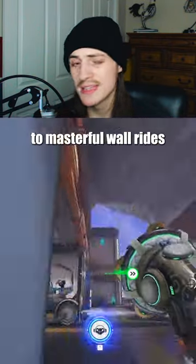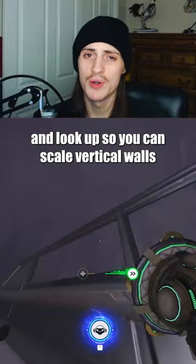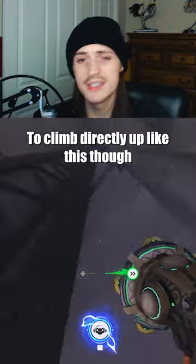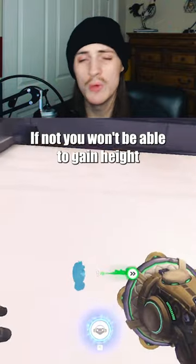Using these three are the key to masterful wall rides, so look down to reduce your speed or stop yourself from hitting ceilings, and look up so you can scale vertical walls. To climb directly up like this though, you have to use different surfaces, or move enough to the side between each jump. If not, you won't be able to gain height.